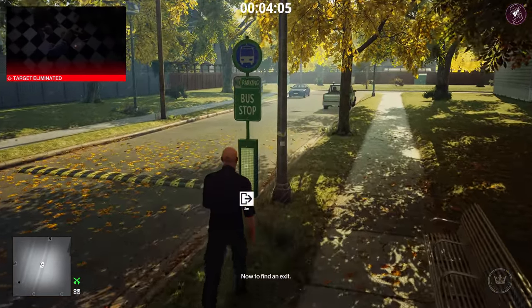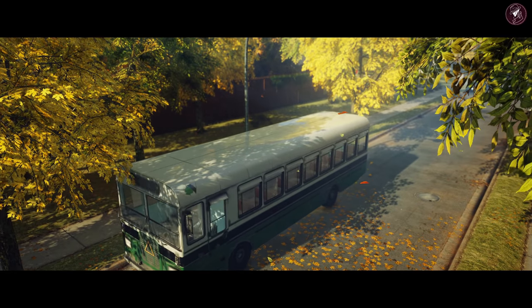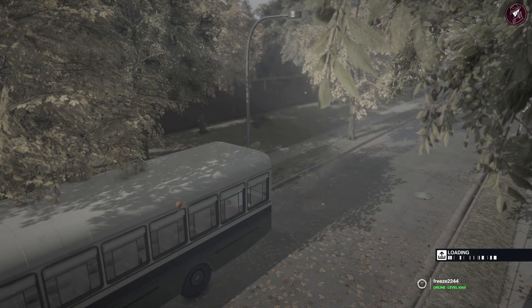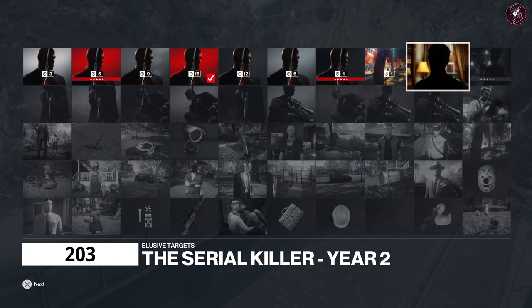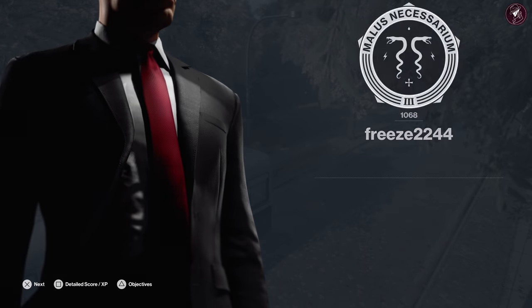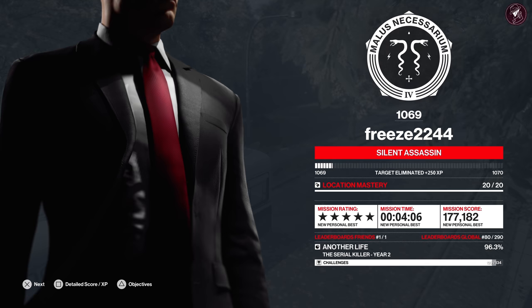Now to find an exit. Once we've exited, we'll get a nice easy Silent Assassin rating. If this is your first time completing an elusive target, you will get the Suburban Suit with Gloves, which you can use on any map. This will also contribute towards your elusive target challenges — I've just completed my 15th. Easy Silent Assassin. But that was Method 1.